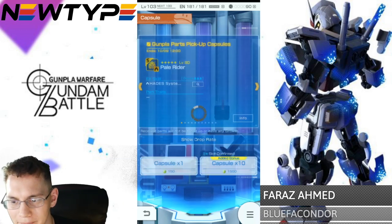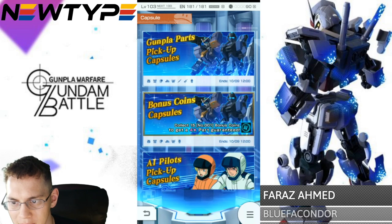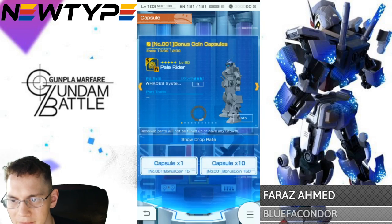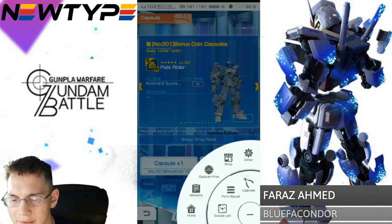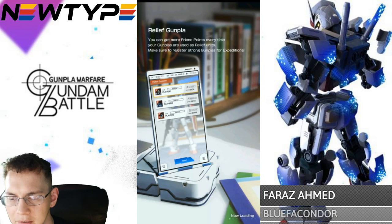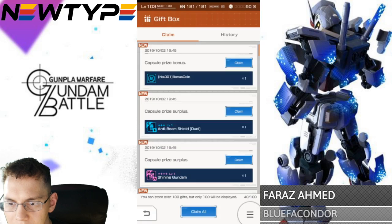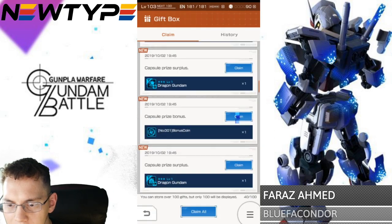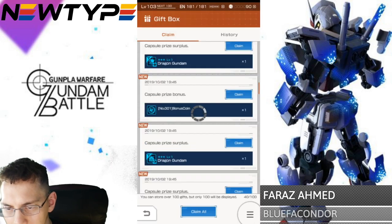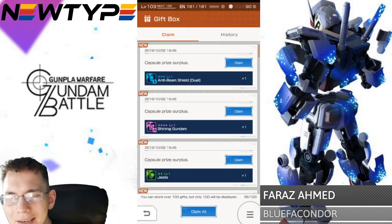Well, hold on — we should have gotten coins, right? Let me see if it tells us how many coins we got. It doesn't show us directly. I don't even know where we get these coins. Oh, there it is — so we got one. Yeah, we pretty much get that one coin. Let me grab the coins... yeah, so we got four coins total.